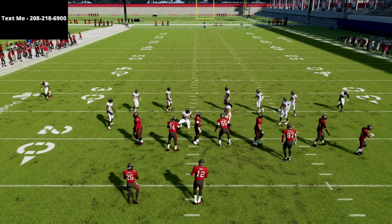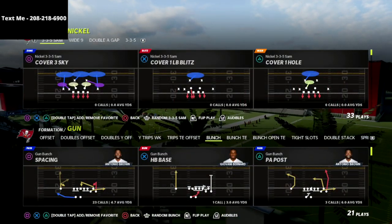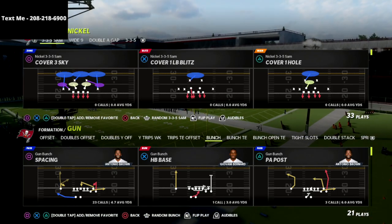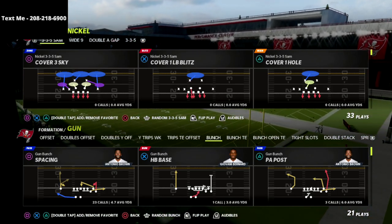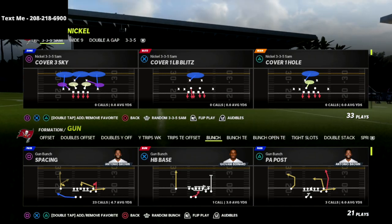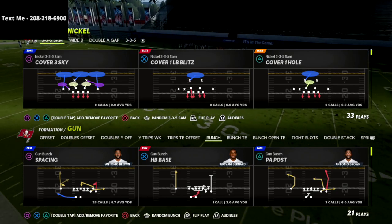What's going on guys, in this video I'm going to be breaking down an absolutely crazy pressure that you can get out of the nickel 335 SAM in Madden 22. My name is Cody and I want to thank you for taking the time to watch this video. If this is your first time visiting my channel, it's focused on helping people get better at Madden 22, and we post videos every single day on offense and defense.